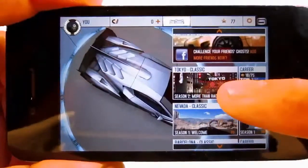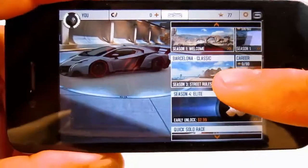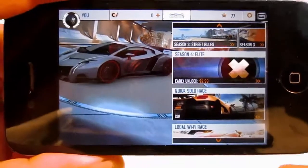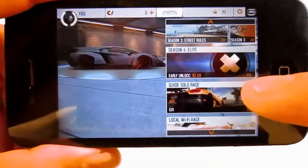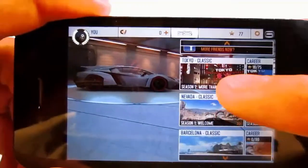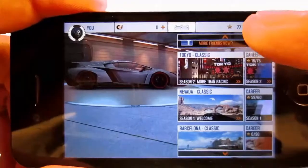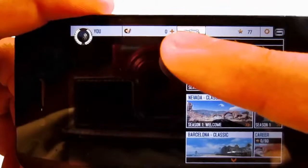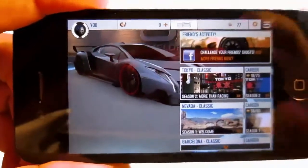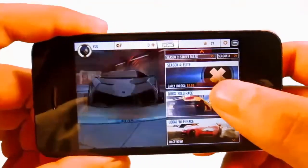These are basically your careers that are put down in seasons. I'm pretty much going through the game pretty well, I'm in season 3, but you also have the option to early unlock the season by purchasing with in-app purchase. You also get quick solo race, local Wi-Fi racing, and up here you get your garage. The stars you get for accomplishing challenges in your seasons and career mode, and over here you get your skill points that you can spend in your garage to upgrade your cars.